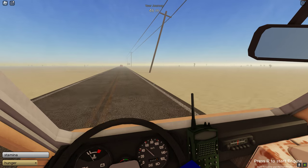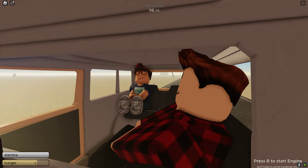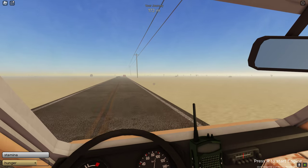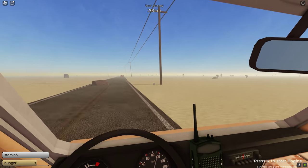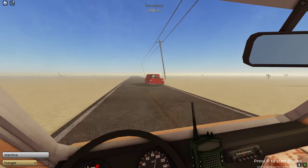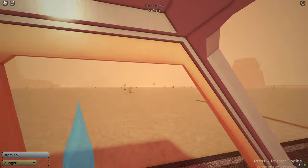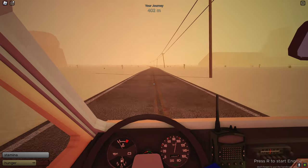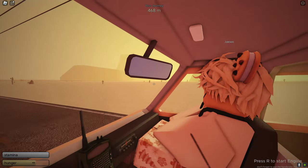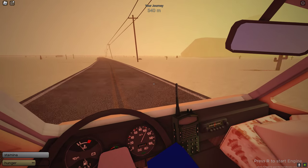Part of this update includes an amazing solar eclipse, so hopefully we experience that on our journey today. We're roaring down the road — let me know in the comments how far you were able to get. I believe we got over 15,000 meters last time, which was a really crazy trip. Is this the solar eclipse? It's getting really hot out here — we're starting to sweat badly and hunger is going down very quickly. We've got no AC in the van, so we're hitting the gas!